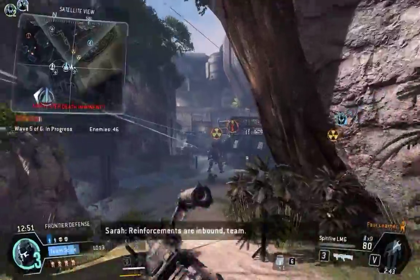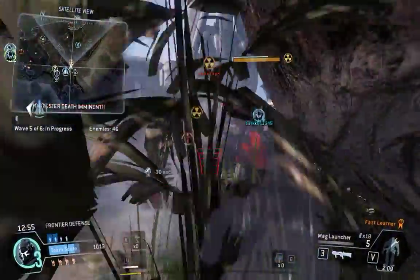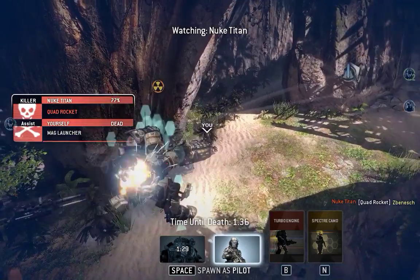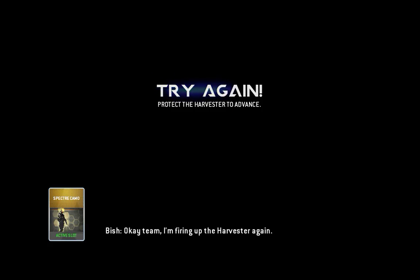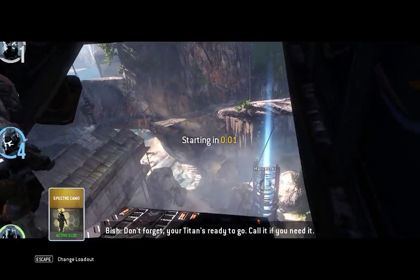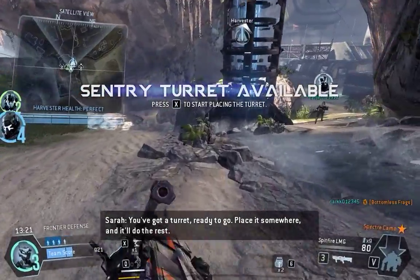I've got a replacement underway. Reinforcers are inbound, team. Nuke Titan approaching the Harvester — take it out. I'm firing up the Harvester again. Don't forget, your Titan's ready to go — call it if you need it. We've got a turret ready to go. Place it somewhere and it'll do the rest.